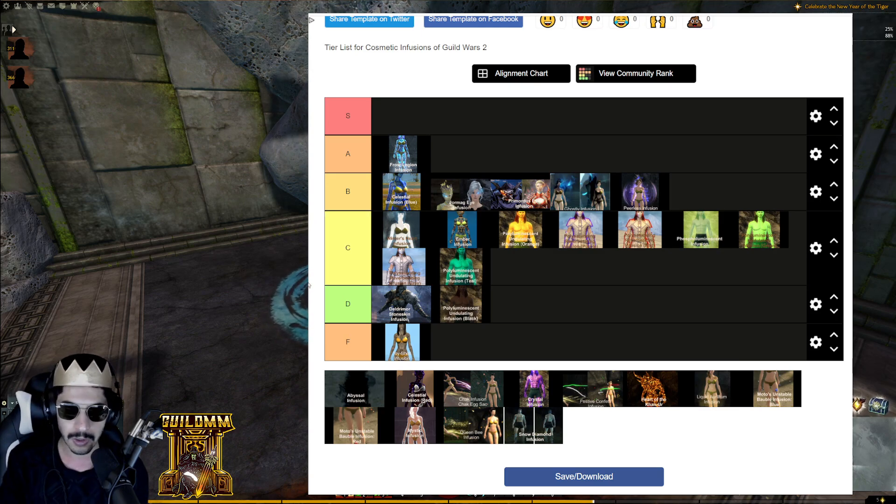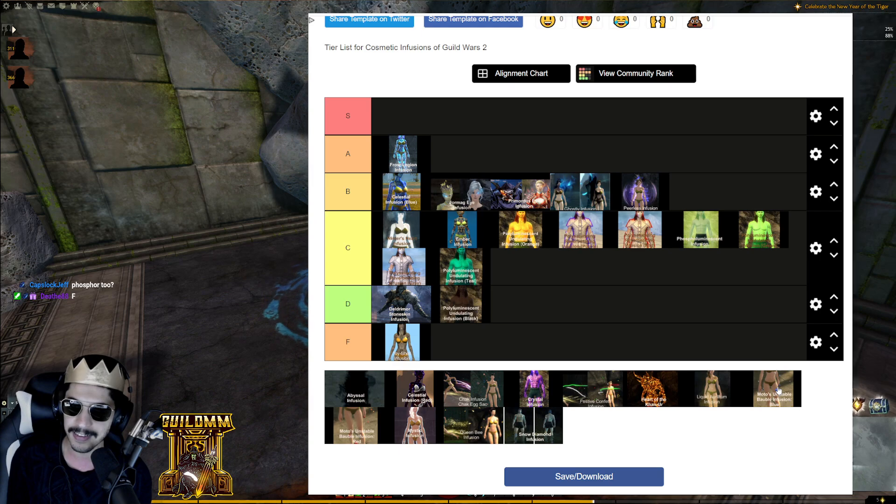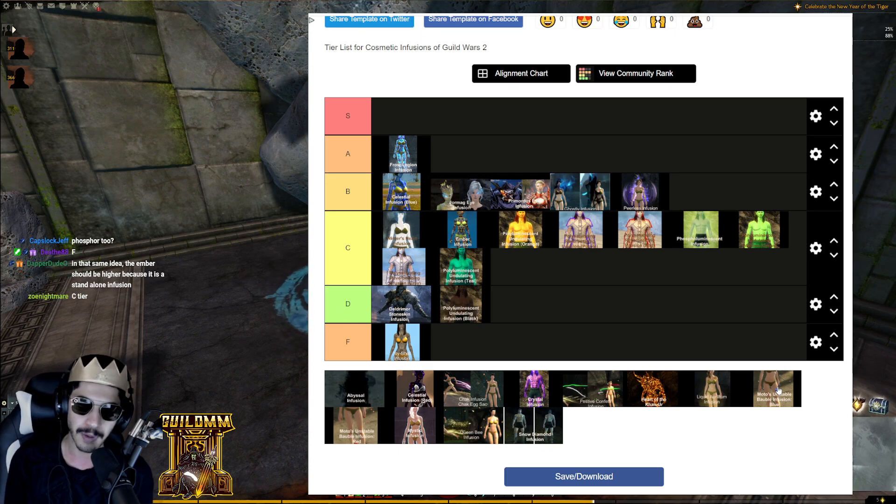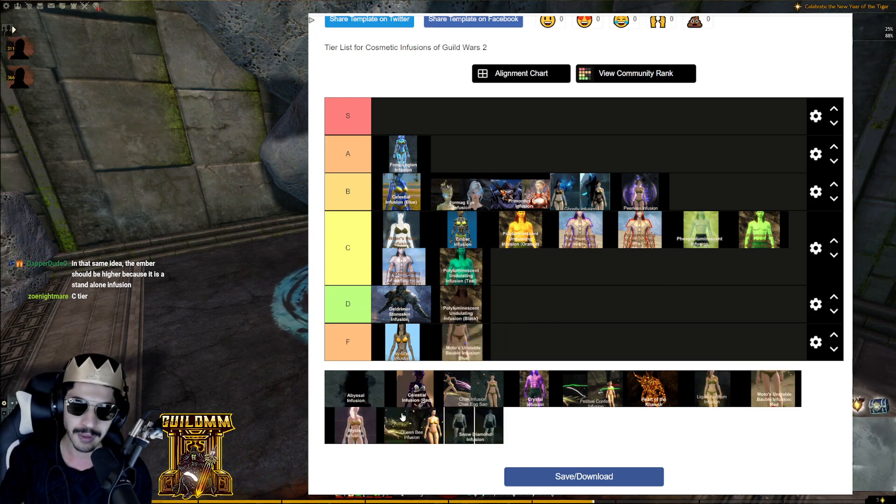Unstable Bauble Infusions — both the red and the blue — I'm putting these in F tier. They look like a discount Chak Infusion. Like, if you asked your mom for a Chak Infusion and she said 'we have Chak Infusion at home' — the Unstable Bauble is that Chak at home. Both go into F tier.